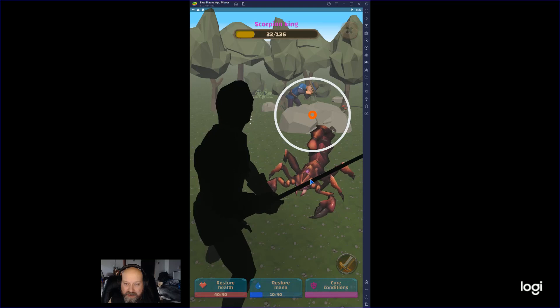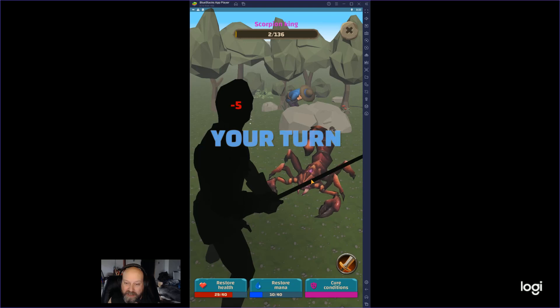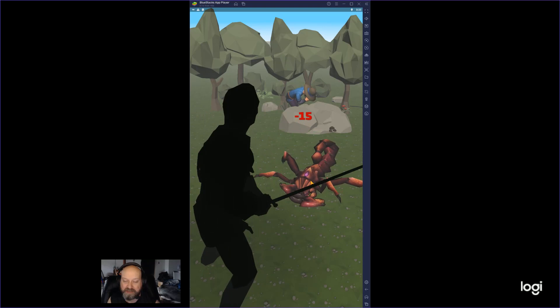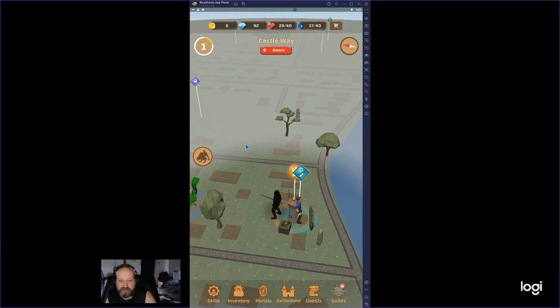It's actually a really hard fight to start with, and you don't get that many potions at the beginning of the game. I'm actually not sure what happens if you die either — I've never actually seen it. Right there, we got plus one to our settlement. That's us rescuing that guy.